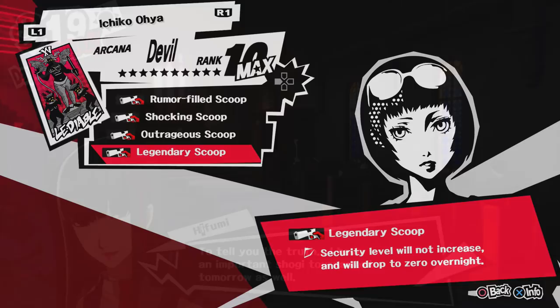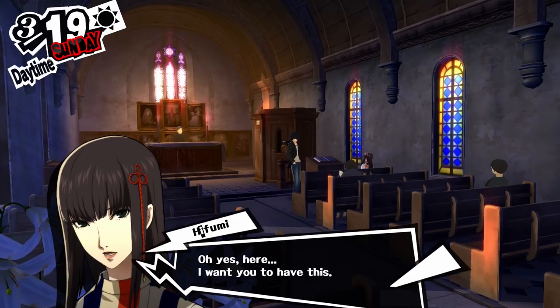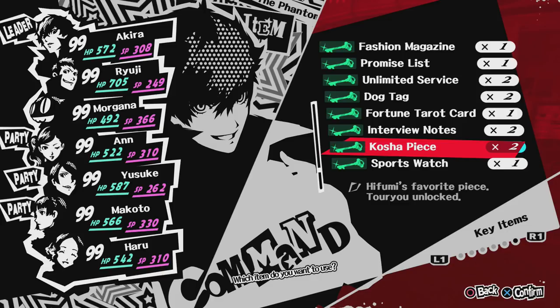Next up is another one of my all-time favorite girls in Persona 5, Iwai — Ifumi Togo, I believe is her last name. When you max out her social link, you get the Kosha Piece, which gives you access to the ability Torou, which allows you guaranteed escape from any battle.